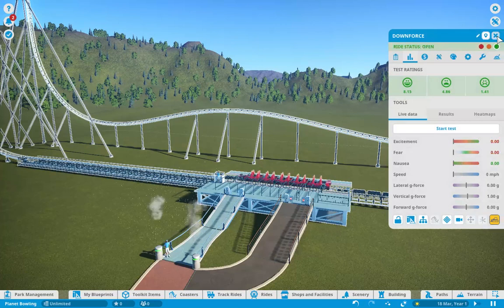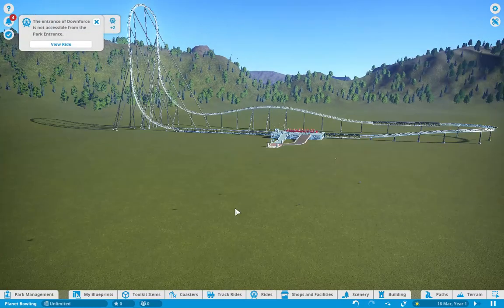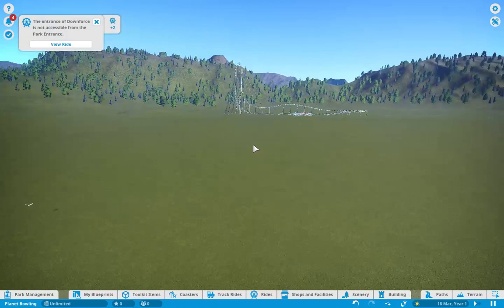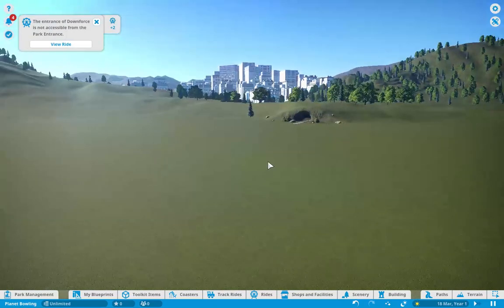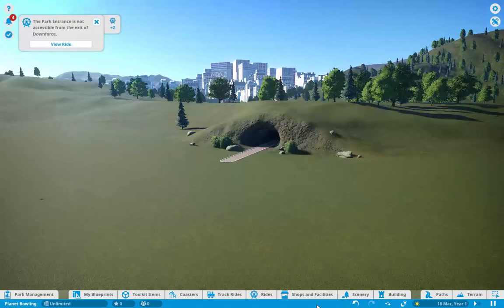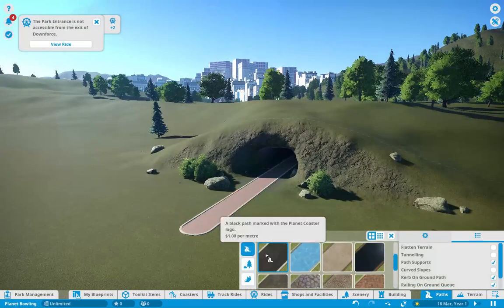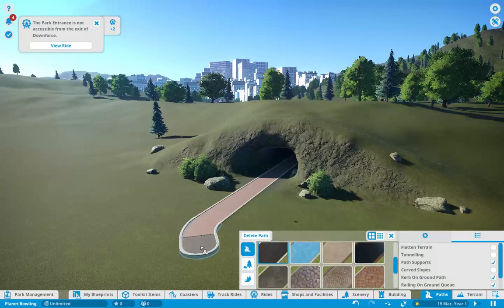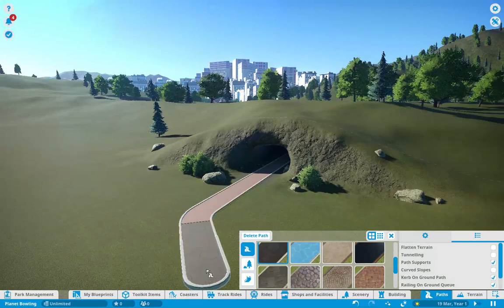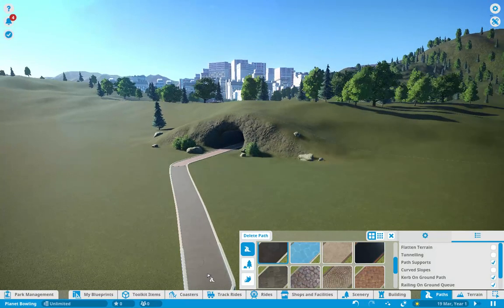But there is one small problem. People need to enter to get to the park, while the actual entrance is all the way down there. So we need to connect this with a little path. For that, it's path time. But I'm not going to make this too easy, because I'm going to get people to venture through some hard events. Let's give this path a little bit of a connection.